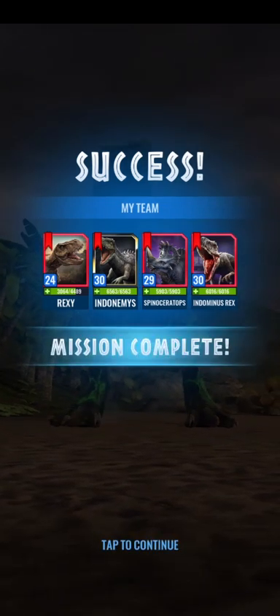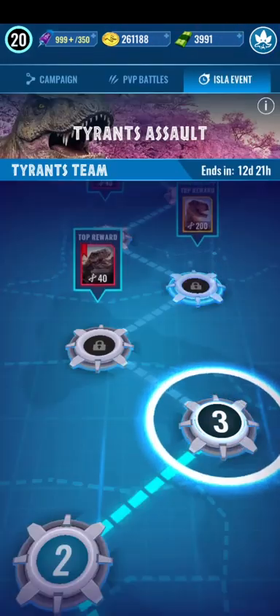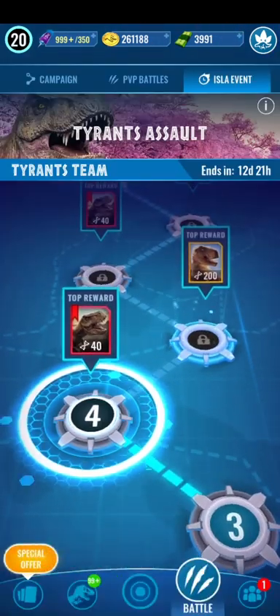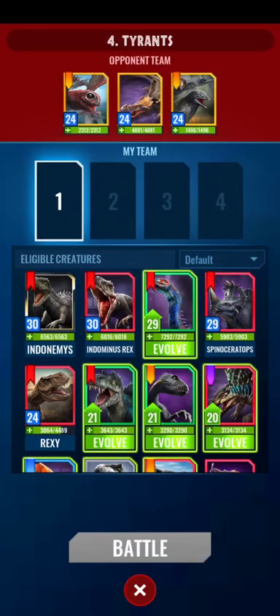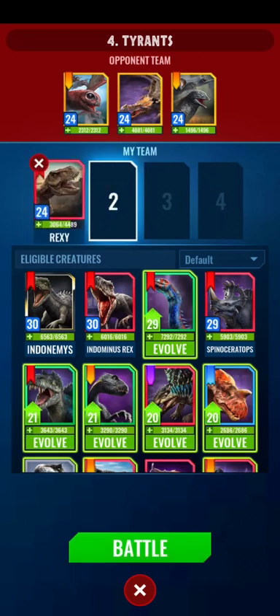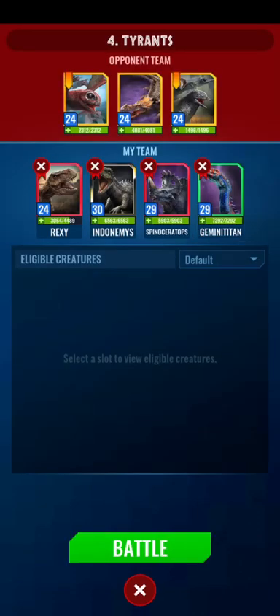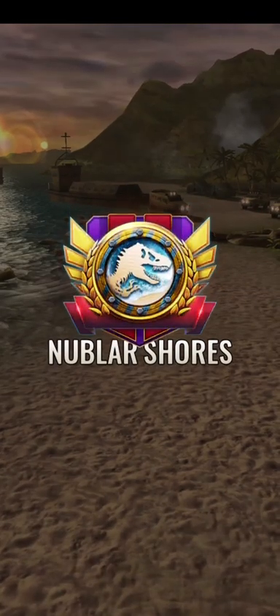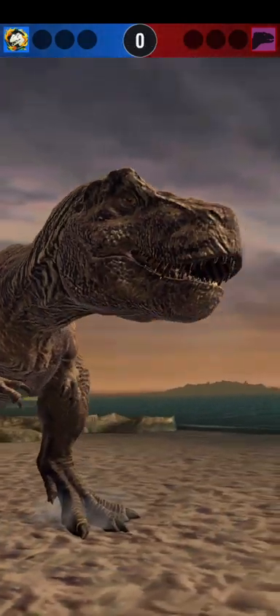Rexy is unfortunately pretty hurt because I underestimate the value of Devour Heal. Next — uh-oh, Phlox. This is where we need Rexy though. This one's gonna be difficult. This team should work. Maybe I should upgrade Gemina Titan as well? I think we're okay with this. We're gonna be using Rexy, because she has the group hitting attack.